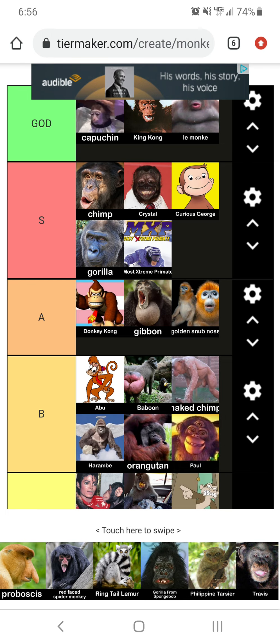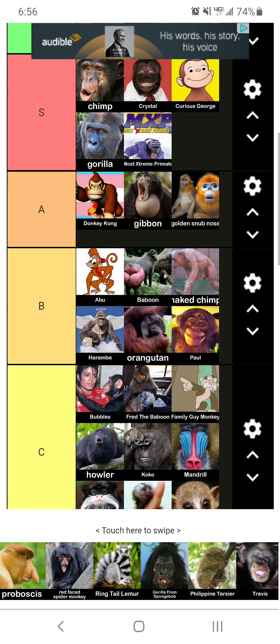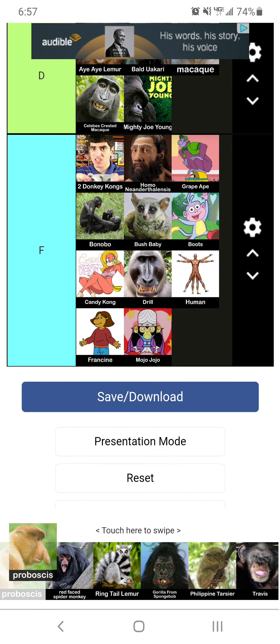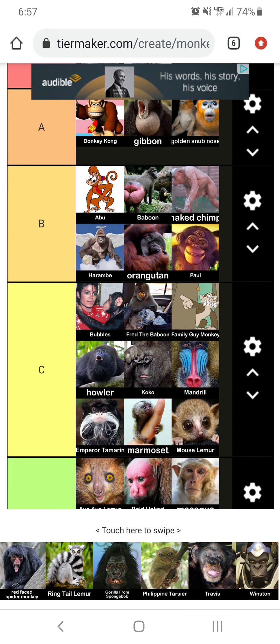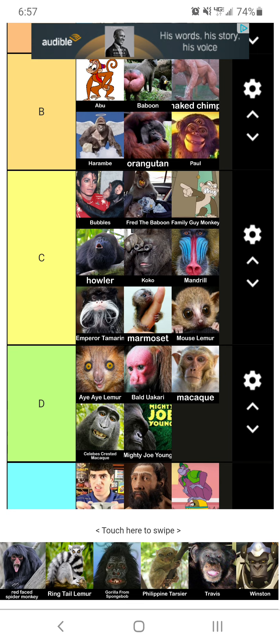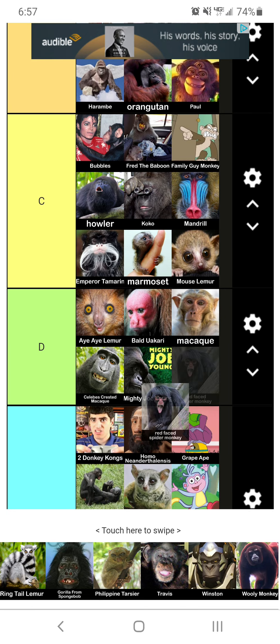Now we got the pro — sorry, I don't allow nudity on this channel. You kind of look like Squidward. Now we got the red-faced spider monkey. I hate spiders. Also, he kind of looks like he needs a haircut. D tier.